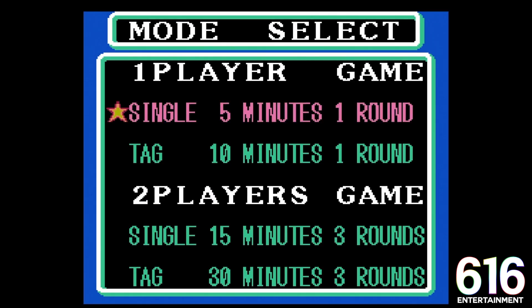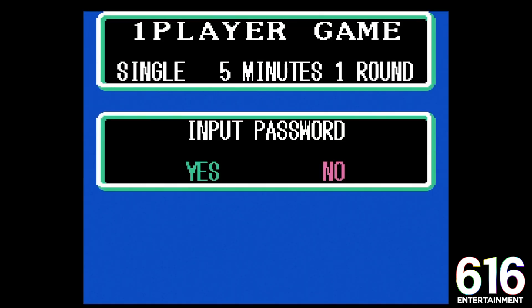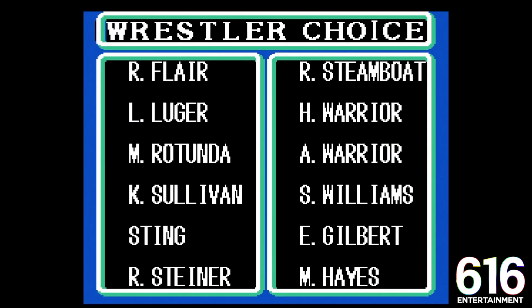What's up, Dan-Dans? This week on 616 Nitro — my name is Ian, by the way, I'm fucking up my own intro — we're going to play a little bit of WCW Wrestling on the NES. Look at this roster: Ric Flair, Ricky Steamboat, Lex Luger, Road Warrior Hawk and Animal, Mike Rotunda, Kevin Sullivan, Steve Williams, Eddie Gilbert, Michael Hayes, Rick Steiner.